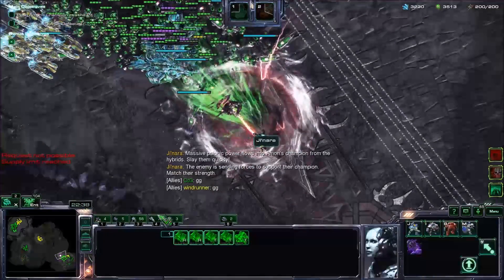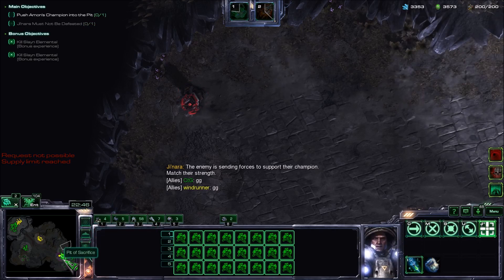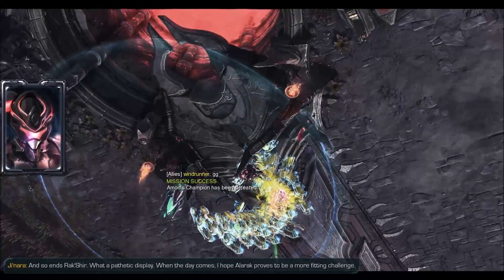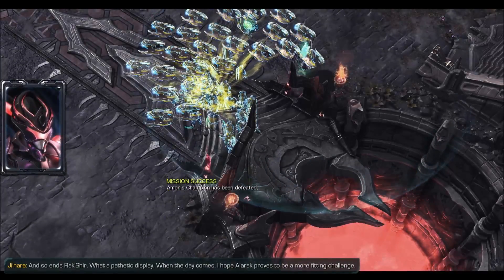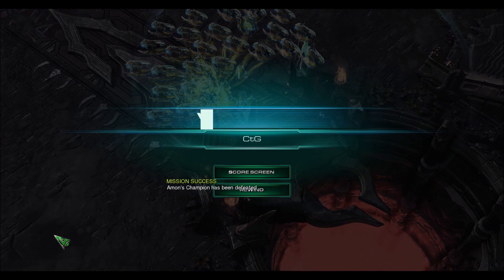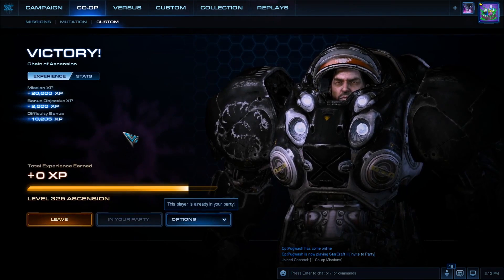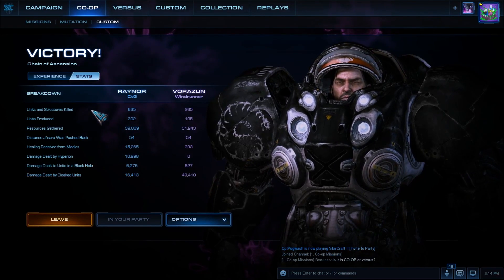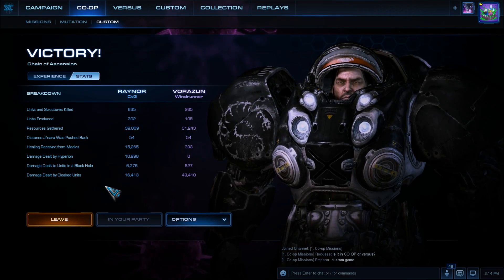Raynor is strong, but you need someone like Artanis — or someone who can prevent the enemy from attacking — to make sure that his bio is effective. Hope you enjoyed that, thank you for watching! If you have an idea for a commander pairing, please leave that in a comment. Let's see the score screen. For Raynor, you want to have bio and spider mines — depending on enemy composition, if it's pure air, you might want to add a few vikings. Triple the kills. See you!